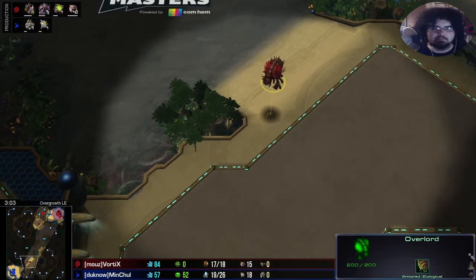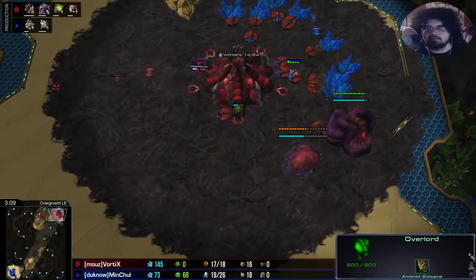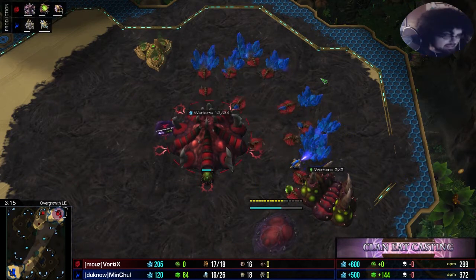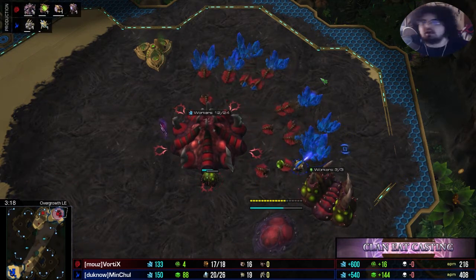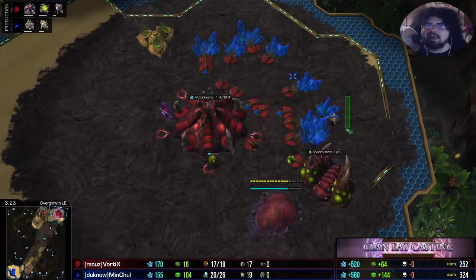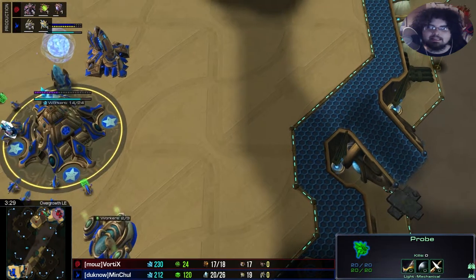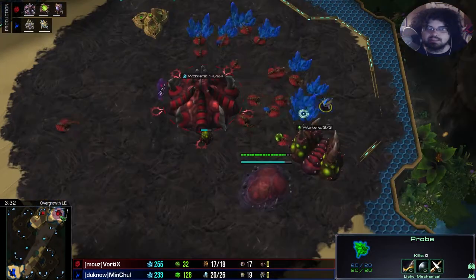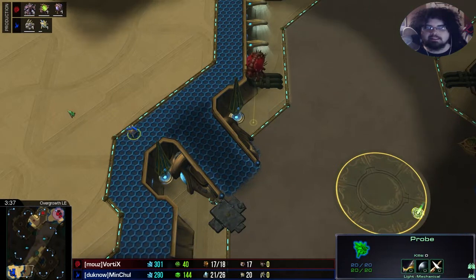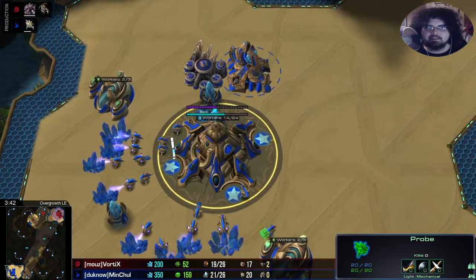A little bit of action on the top right-hand side, some scouting going on. The probe is going to scout that this is a gassy build out of Vortex, and that is going to be valuable information for MC — he'll know his opponent can be a little safer from pressure and could even go for roaches. The pylon's going to be a little harder to place as well. Looks like we are going to have a fairly early nexus coming up here.